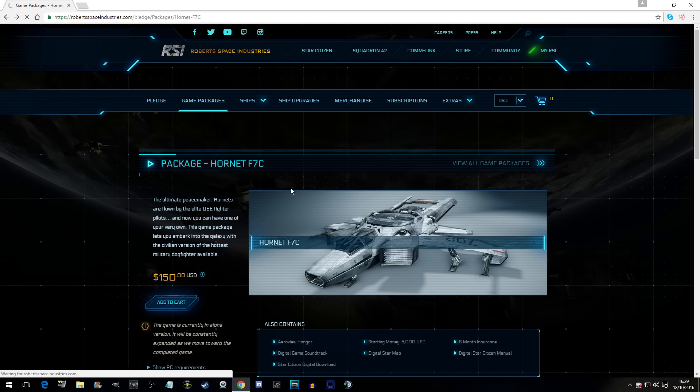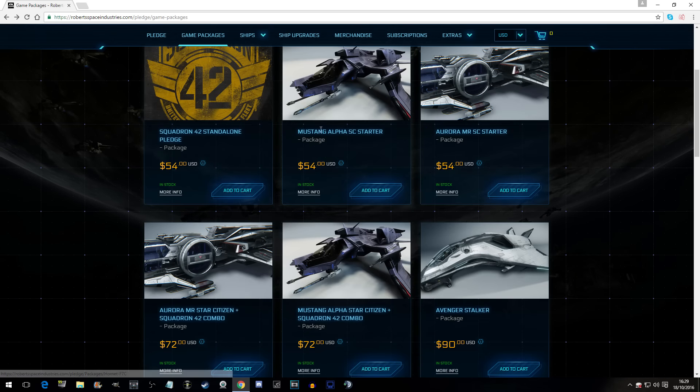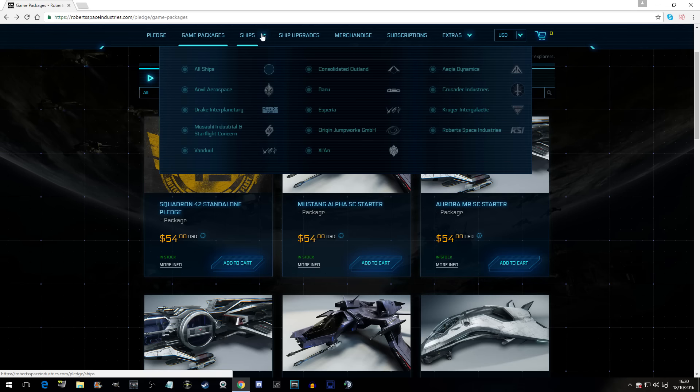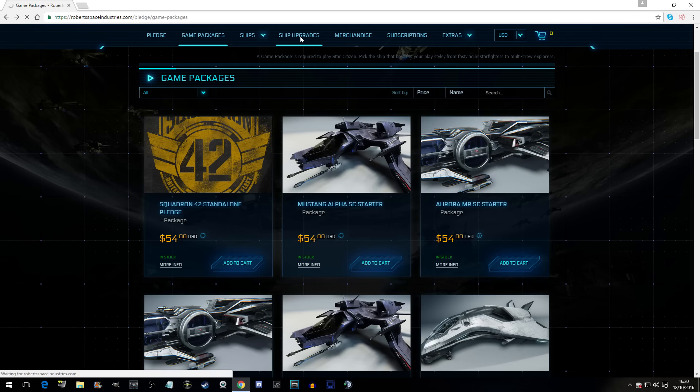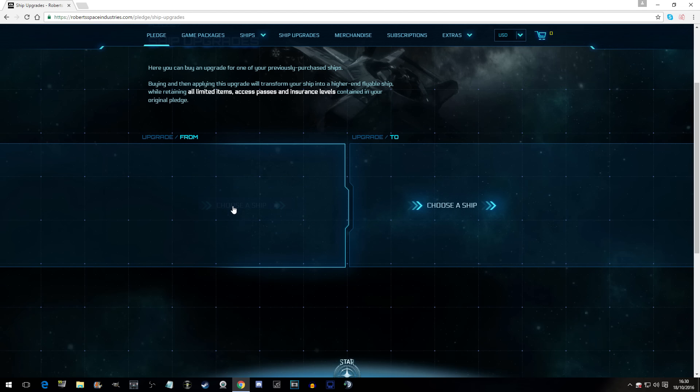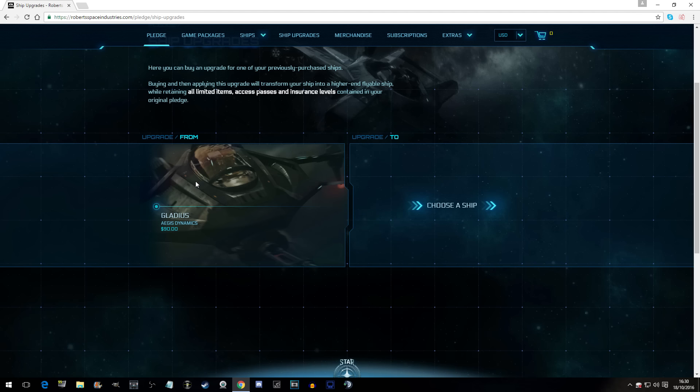What we can do is buy the Aurora MRS Starter for $54 US dollars. Once you've bought the game for $54, when the game is finished, you will then be able to upgrade your ships with in-game credits — not real money. It won't cost you any real money. I've got a Gladius, which is quite expensive at $90 dollars.